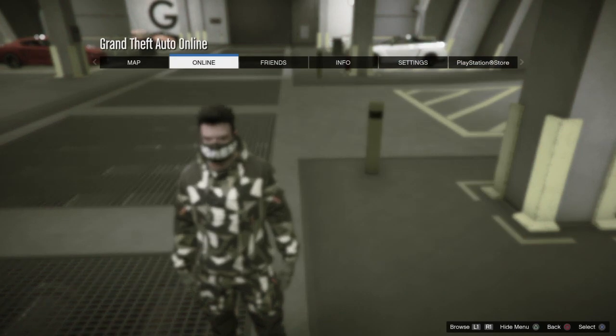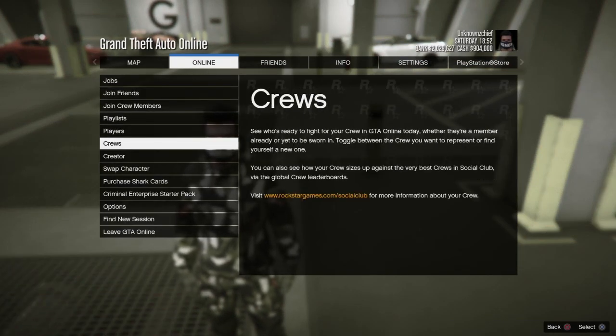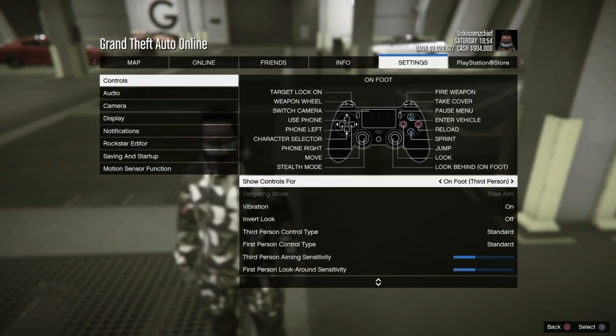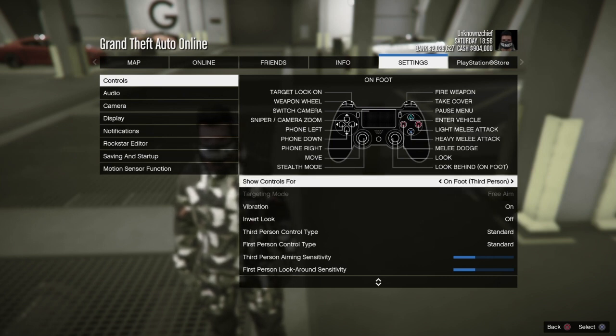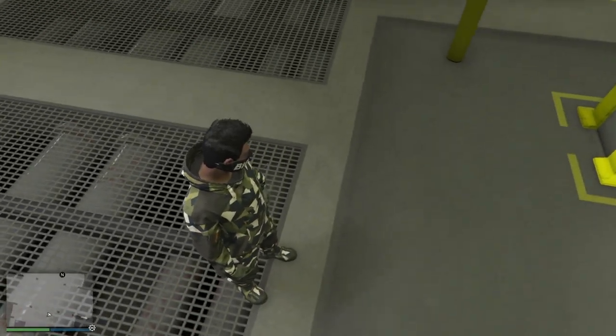First thing you want to do is go to Online, go to Creator, then go to Settings, Controls, and put Target Mode to Free Aim. After that, just load into a GTA 5 Online private session.